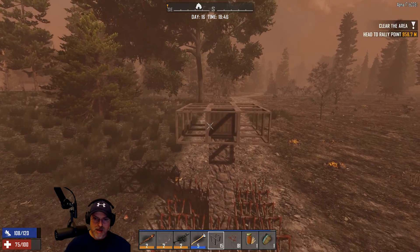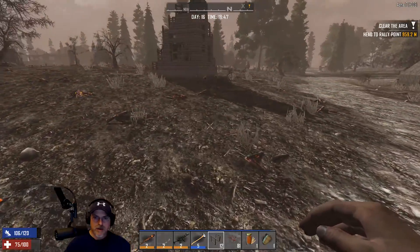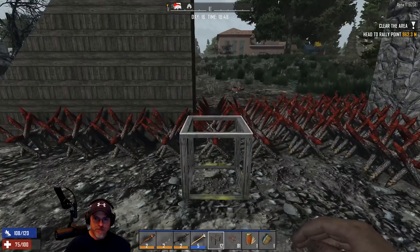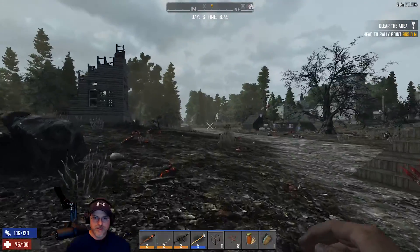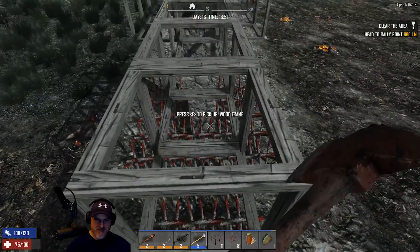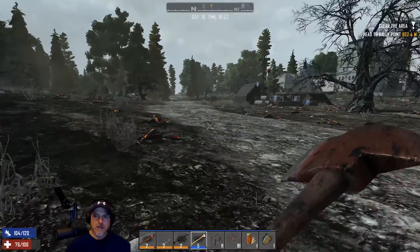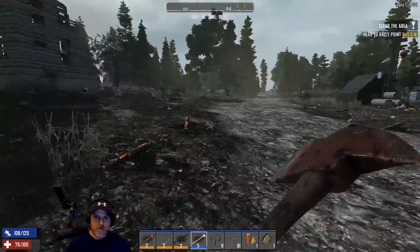One thing to be careful of: if you're almost out of stamina and you get to the top and miss that jump - that's kind of why I have that little bridge there. It's a trade-off: the bridge means you won't accidentally fall into the spikes yourself, but you have to make sure and get those frames pulled up before the zombies can get to you. The trick is making sure they're not right on your butt.